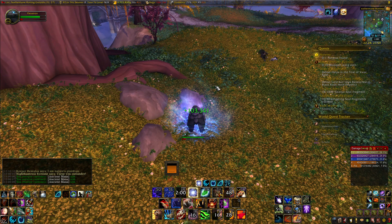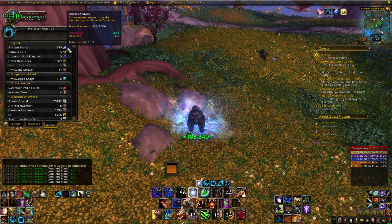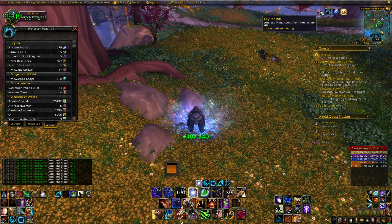I got around 600 mana for my kill, but I didn't know about the pool at first so I was a little slow getting to it. I imagine the max you could get would be around the 800 range, so this is a really good way to grab a quick 700-ish mana, and if you happen upon her, I recommend taking her out.